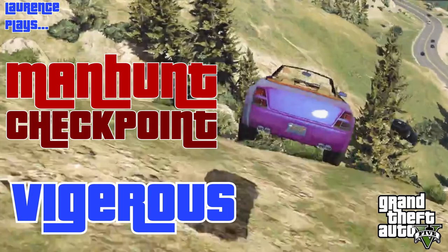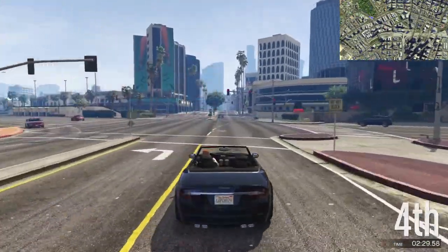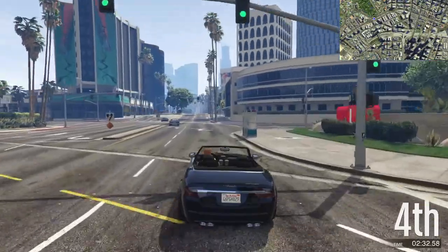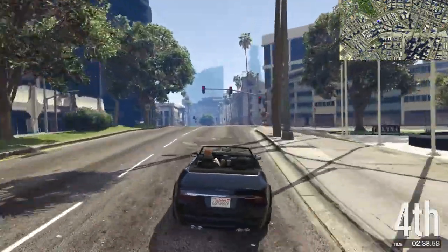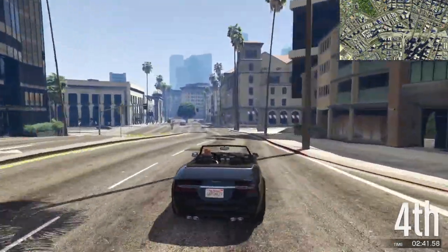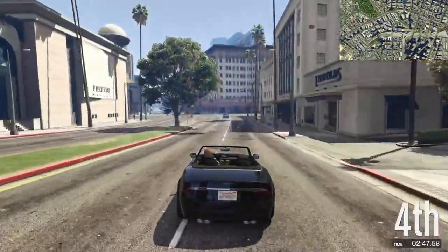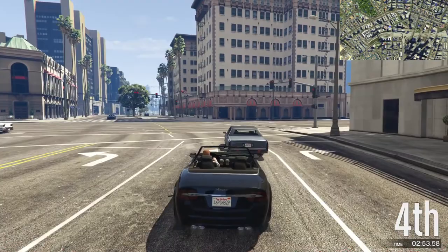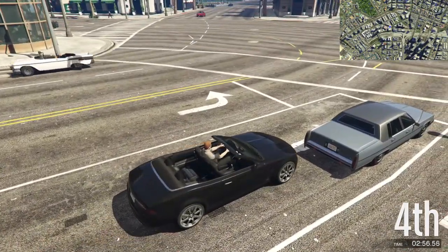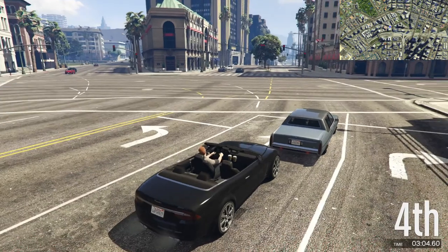Hello and welcome to another episode of Manhunt Checkpoint. Today we're doing the same map as in the last couple of runs. This is one of the ones with the multiple checkpoint things, so each checkpoint has two positions you can take it from. One is in a silly place and there's basically no way to get to it — that's the primary and that's the one that distances are measured to. The other one is in a slightly more sensible place and is the one I'm expected to take.